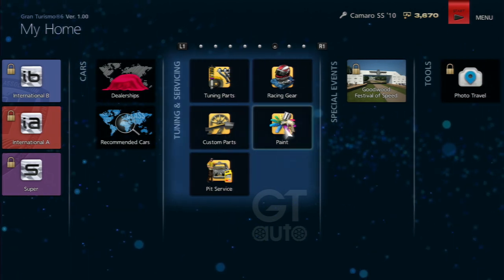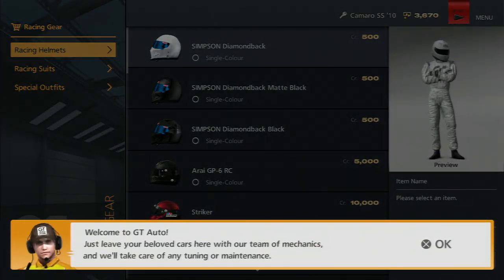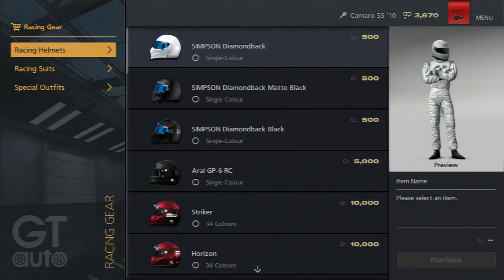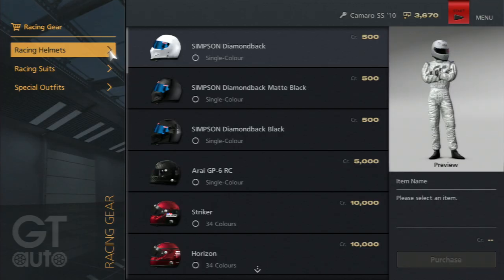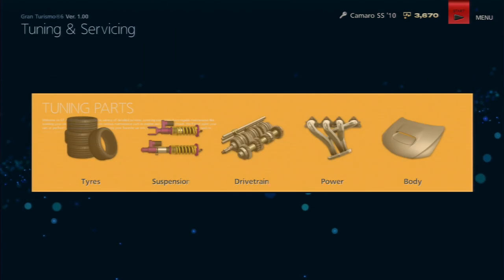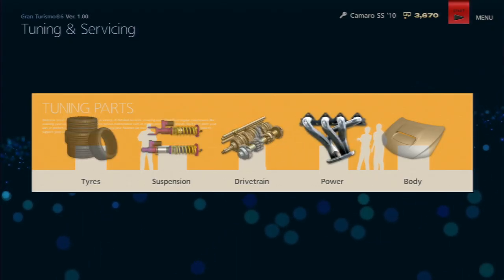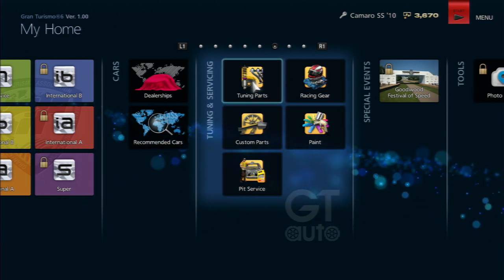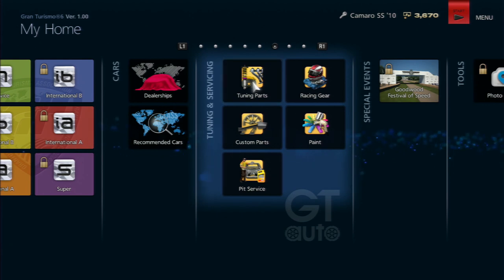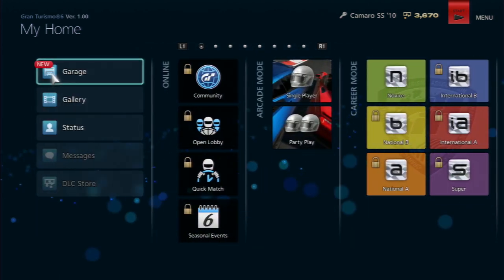You've also got the tuning section — custom parts, racing gear options — and when you first go into it you get a little tutorial explaining everything. The same applies when you first load the game: a tutorial eases you into the mechanics. This is a big improvement over GT5, which was clunky and just assumed you were already into racing games. The UI is now much more accessible and inviting.